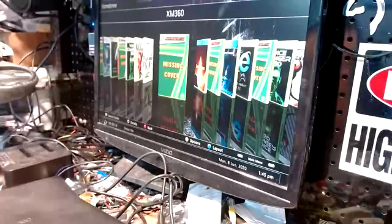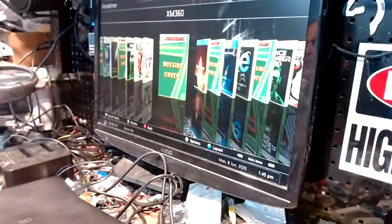Once the scan is done, it's going to come up with XBLA and DLC. Click on DLC, select all, and hit Unlock. Then hit B to back out, go ahead and click on XBLA — hit Unlock All. Once it unlocks, hit B to back out and you're done. That way all the titles are unlocked and it stops all the craziness.